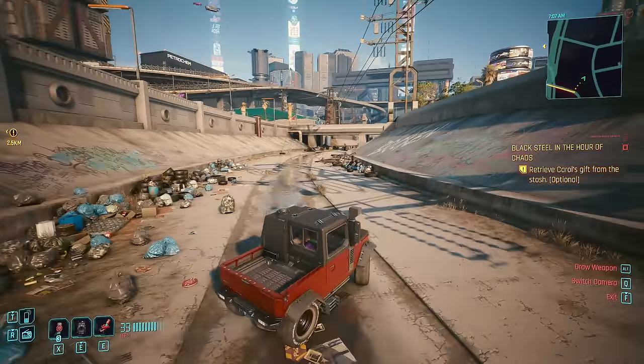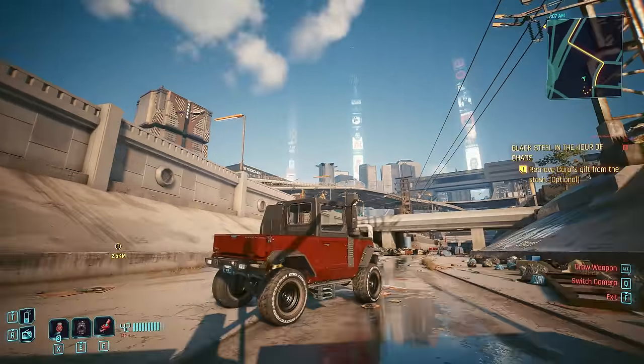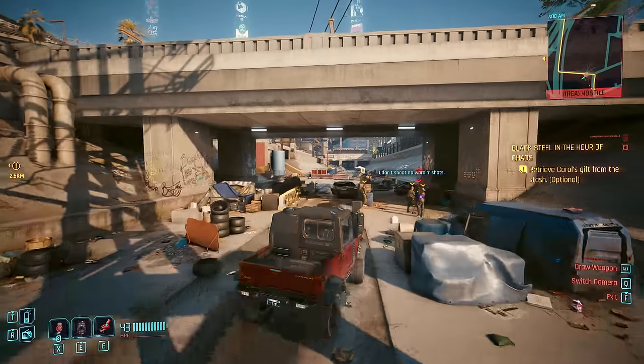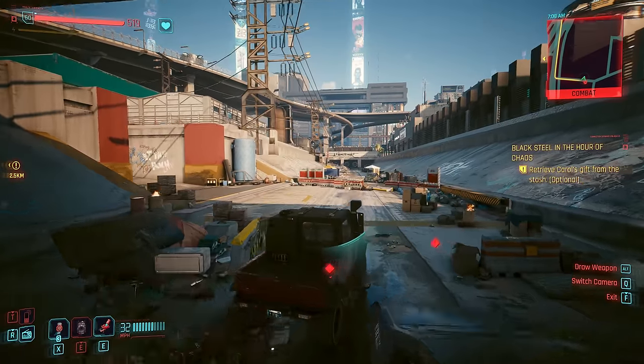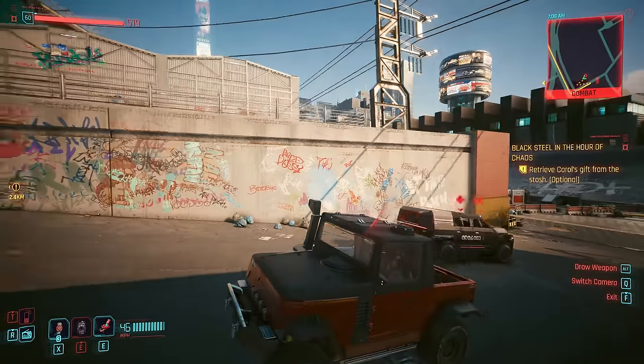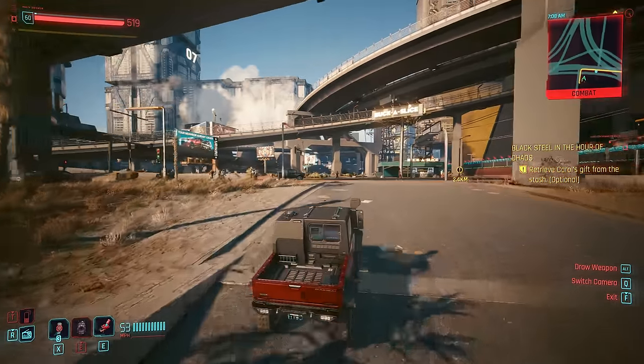Last and possibly least, the Tanishi T400, which is a cute little jeep. It looks like it can go deep in water too — it's got a snorkel. This is actually given to you free by Mr. Hands coming into Dogtown. I don't really use it much, but it's useful to have.